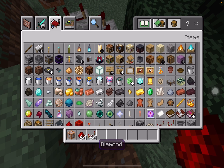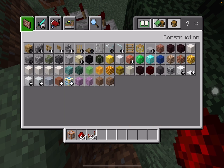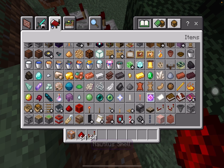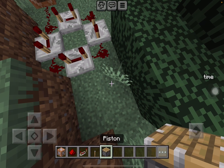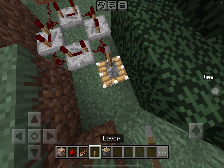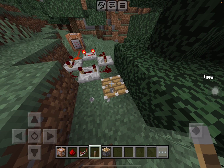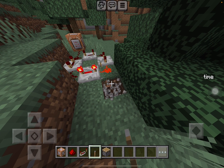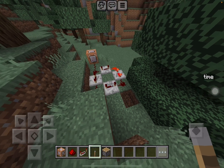Once you connect the redstone, there's a little thing on Bedrock — it doesn't always work — so we're going to have to adjust this. Now you've got a little clock going, so destroy the extra block and boom, you've got this ready.